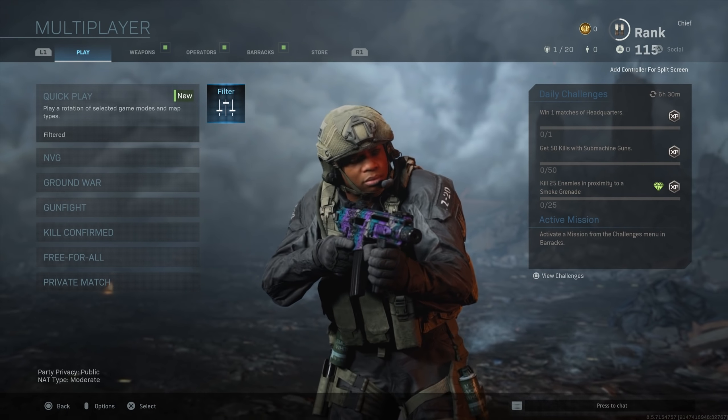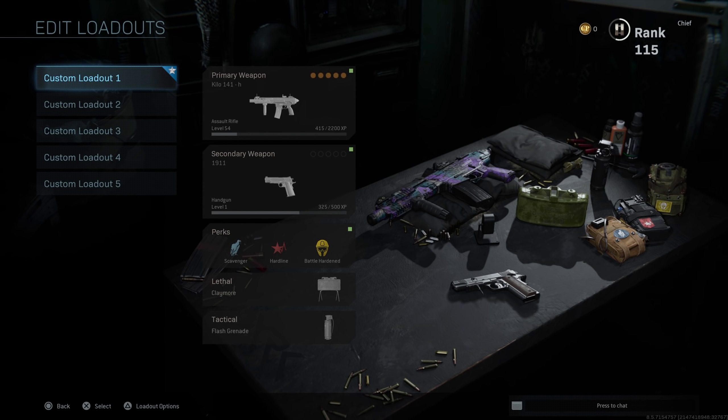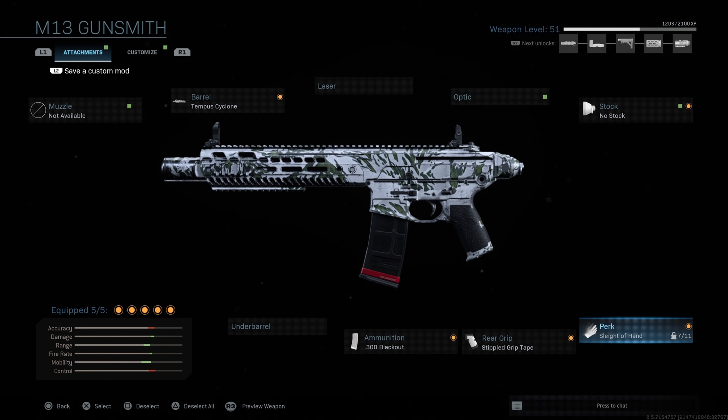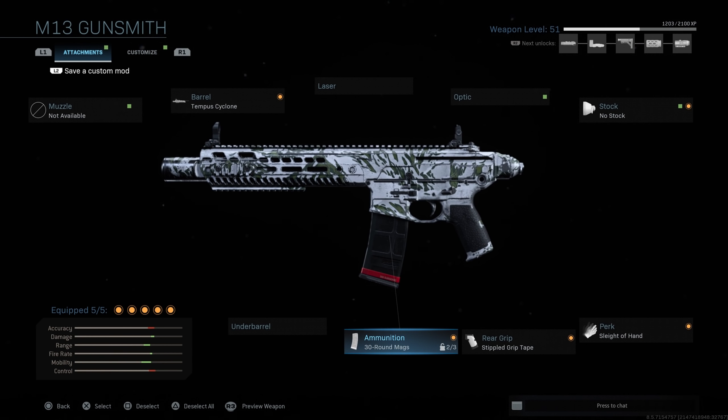Today's video is going to be another banger guys. I figured out the best class setup for the M13, especially since the M4 is definitely going to be nerfed and the AK-47 is already overpowered. People are really oversleeping on this gun — it is so underrated. I'm level 51 with this gun right now. One attachment makes all the difference: the 0.300 Blackout rounds, 30-round mags.